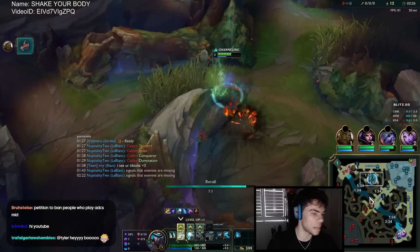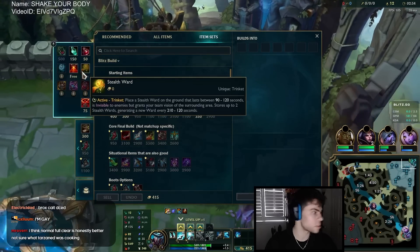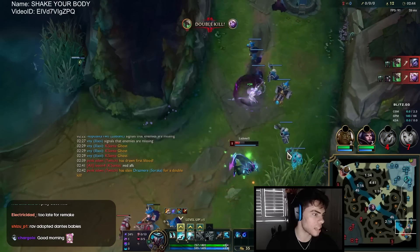We're playing versus Brox this game but it looks like his Caitlyn is AFK — not entirely sure what's going on with that. Now we just reset and grab our Tier. He tries to get a kill on the rock here but he doesn't, so he wastes a lot of time there.